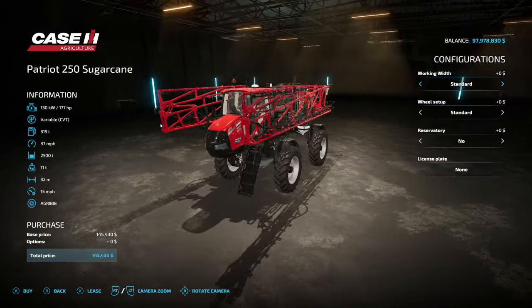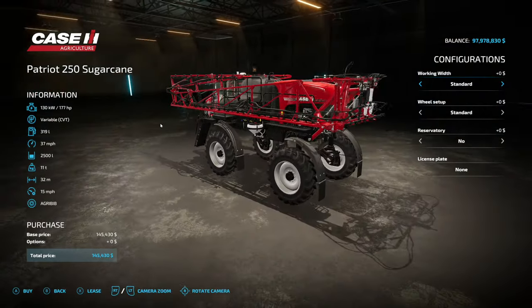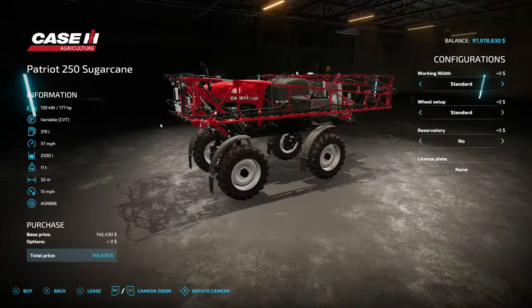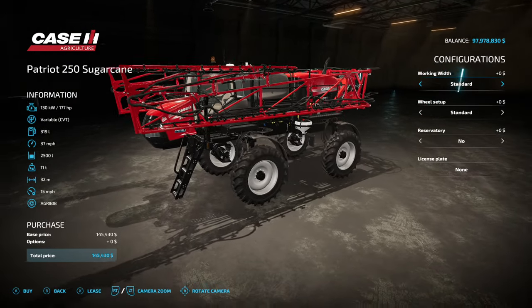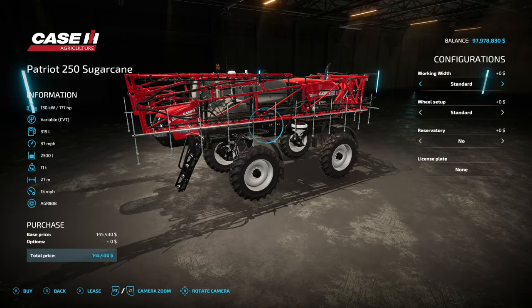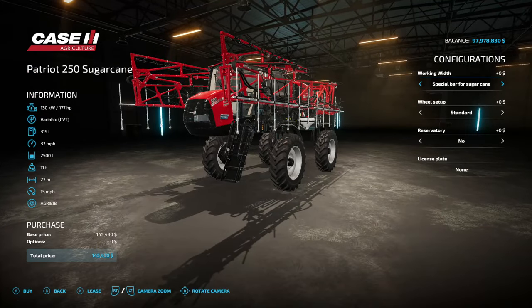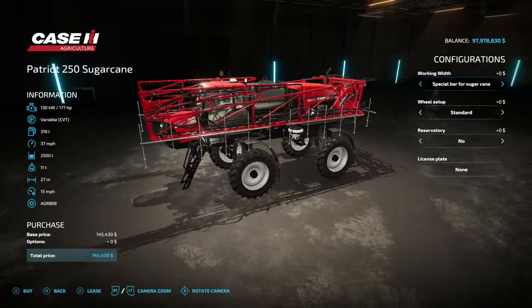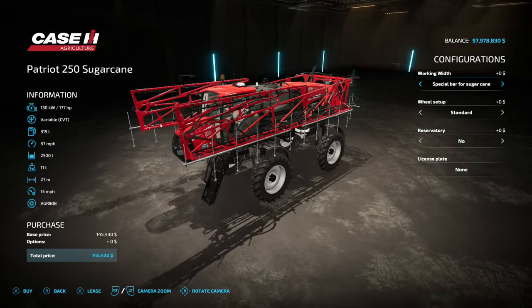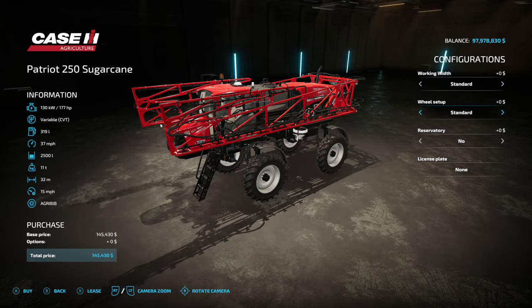Next we've got the Patriot 250 Sugarcane sprayer — 177 horsepower, variable transmission, 319 liters of fuel, goes 37 miles per hour, holds 2500 liters, weighs 11 tons. It's got a 32-meter spread at 15 miles per hour. We can make that 27 meters with the special bar for sugarcane, but if you do that the top section will not unfold — it'll only unfold halfway. Wheel options are standard and narrow tire.